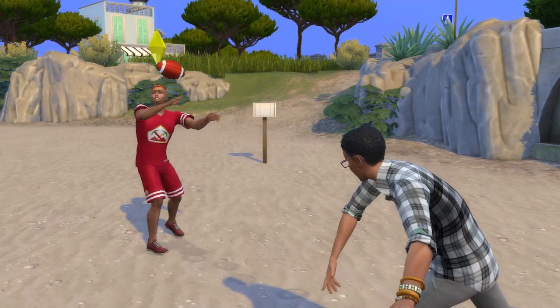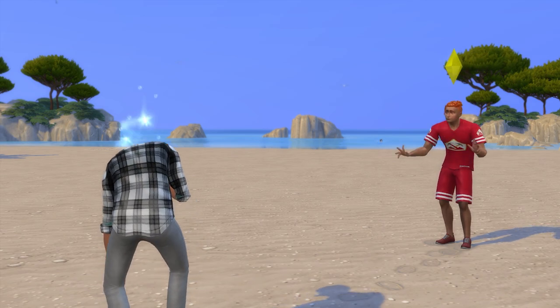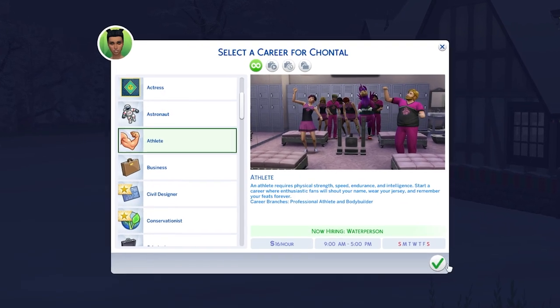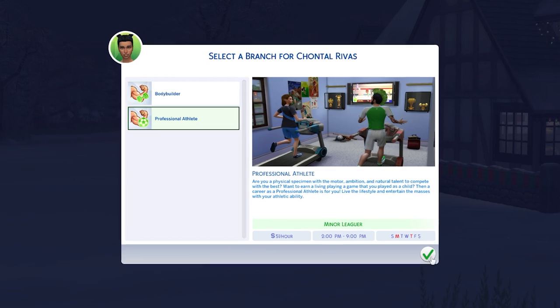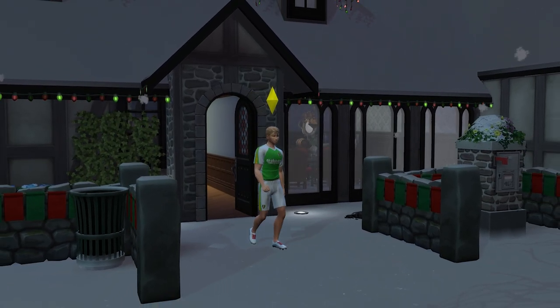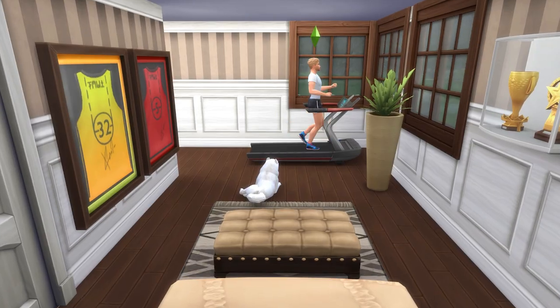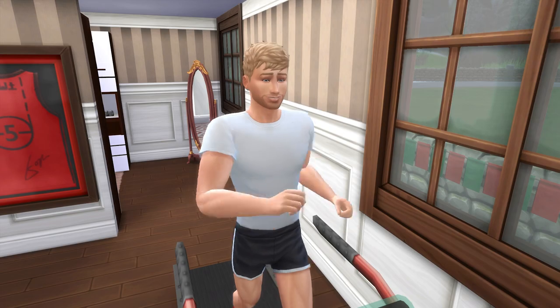Joining the football team after school activity can be a great lead-in to the athlete career, and in particular the professional athlete branch. This ultimately sees your sim become a star athlete, earning various trophies and unlocking new exercise equipment along the way.